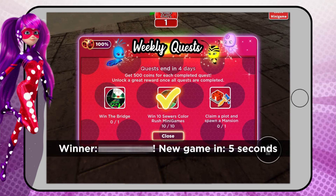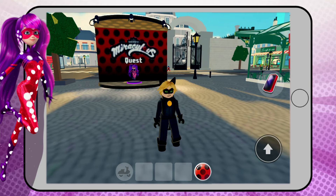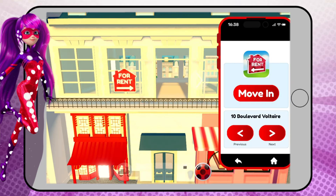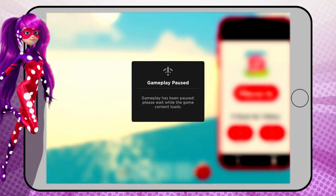Now that we've won 10 mini-games, let's claim a mansion lot. Go over to your house and find a home. The game may take you to apartments for rent first, but we do not want an apartment. Keep scrolling till you get a plot and move in.